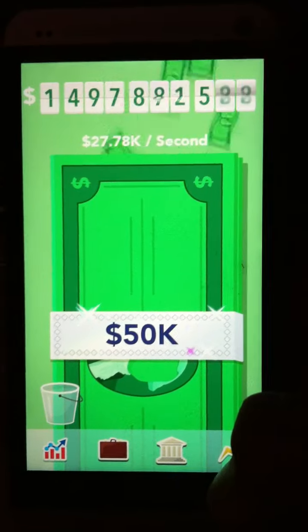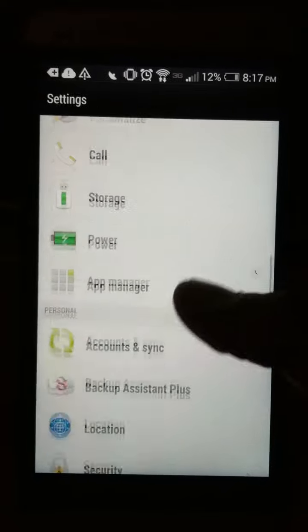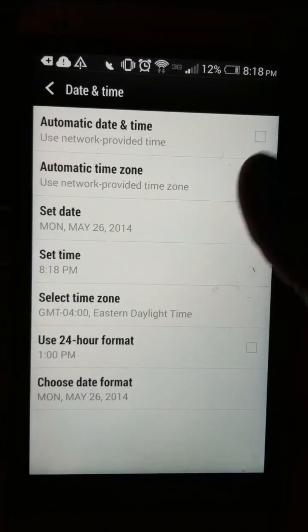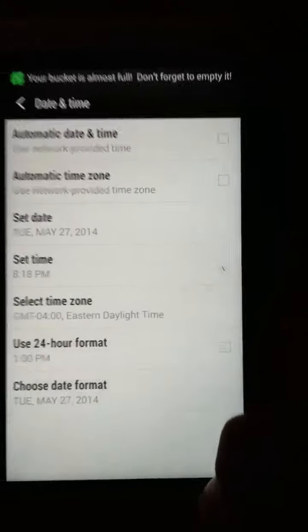You want to open it, and then you want to close it. Go to settings — you don't have to do anything except go to date and time. Don't have automatic times on. Put one up, go back, and then I'll show you on the top. Click it twice.